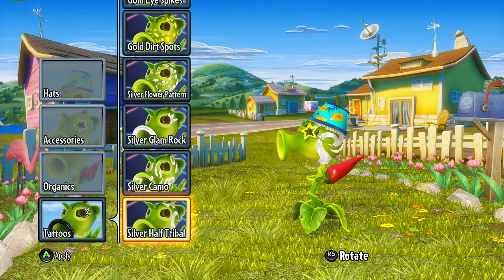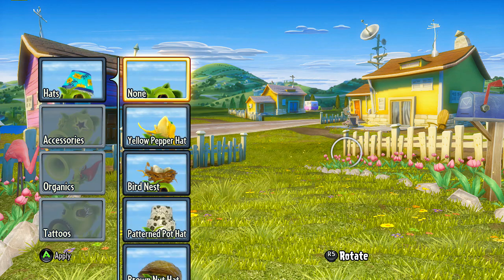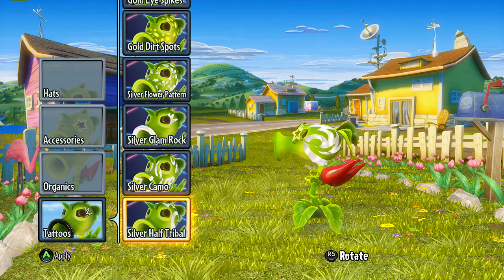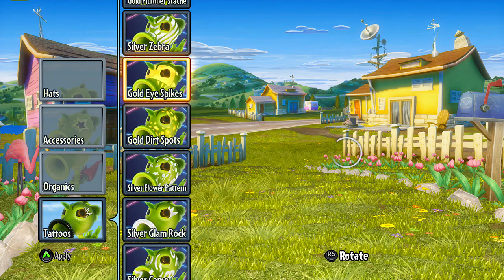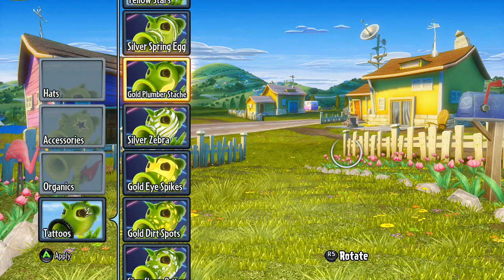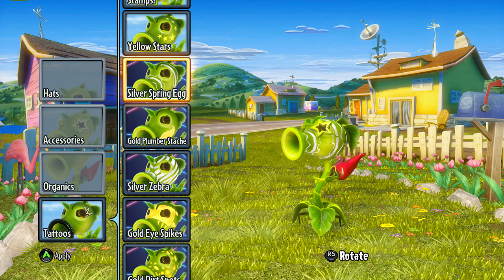Let's go through tattoos real quick. That's pretty cool — actually, let me get rid of the hat, let's do none so you can look at the tattoos a little bit cleaner. That's pretty cool — silver hair tribal, silver camo, glam rock, flower pattern, gold dirt, some gold eye spikes, silver zebra, gold plumber stash — in case you didn't want that black one — silver spring egg. And that is it.